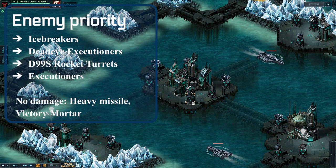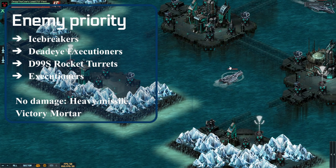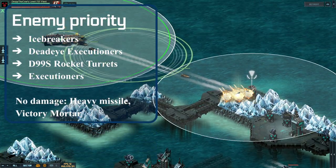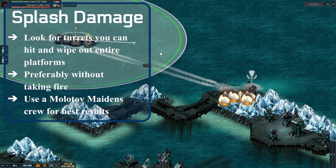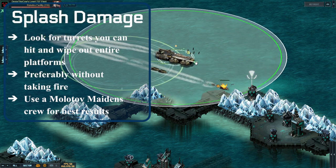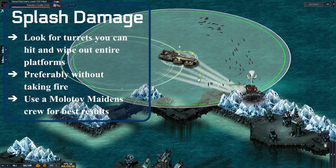The ones you should be able to kill with no damage are the short-range missile turrets as well as the victory mortar type turrets. That's the rough order in which you should target things shooting at you. If you have a choice, always shoot the thing higher up on the list, or whatever gives you the most damage. The second tip, which I find to be the most important, is that you should look for turrets where you can splash damage out an entire platform with no damage to your fleet.